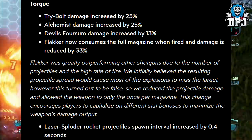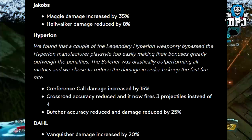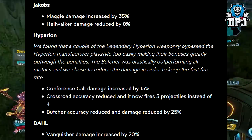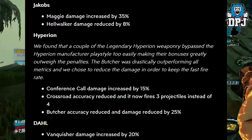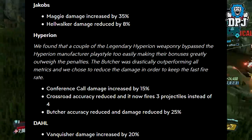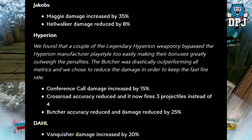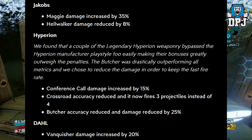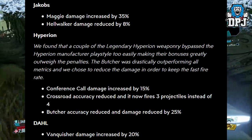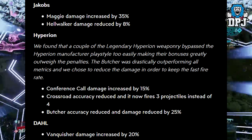Laser Sploder rocket projectile spawn interval increased by 0.4 seconds. Jakobs: Maggie damage increased by 35%, Hawker damage reduced by 8%. Hyperion: they found a couple of legendary Hyperion weapons bypassed the Hyperion manufacturer play too easily, making their bonuses greatly outweigh the penalties. The Butcher was drastically outperforming all metrics so they chose to reduce damage to keep the fast fire rate. Conference Call damage increased by 15%, Crossroad accuracy reduced and now fires 3 projectiles instead of 4, Butcher accuracy and damage reduced by 25%.